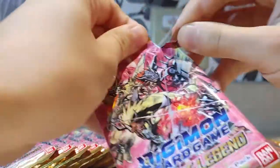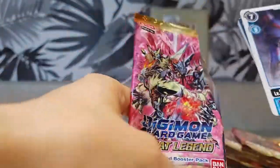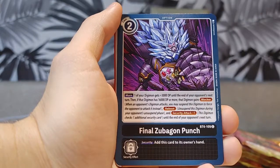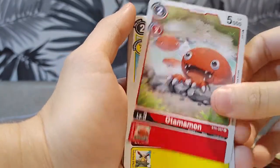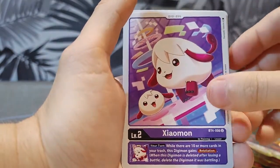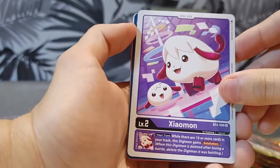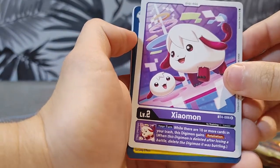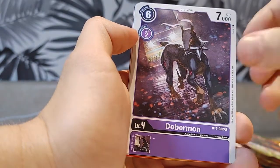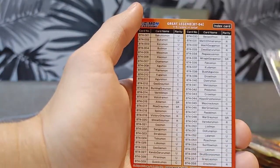Next we have number seven. We have Ketsukumon, Final Zabugon Punch, Automomon, Falcomon, Zangoomon, Blipmon, Grappleomon, Exilemon, Ioamon — I'm not too sure how to pronounce that in Japanese and Chinese — Tactical Retreat, Dobermon, Commandramon, and Hell's Gate. And that's that.